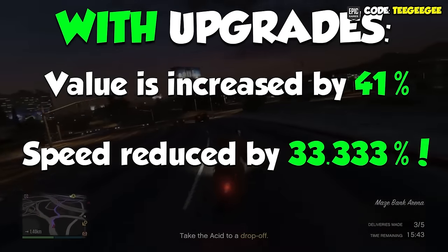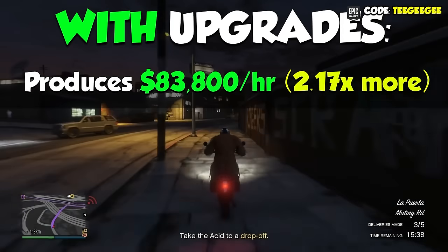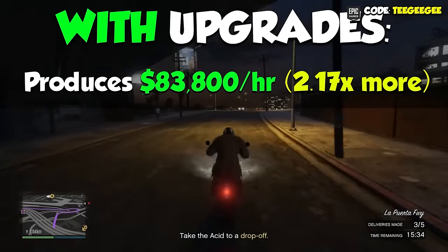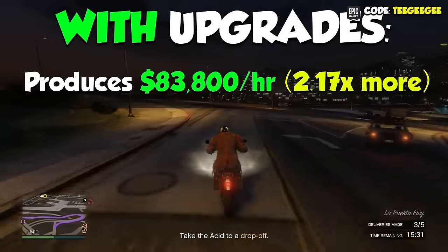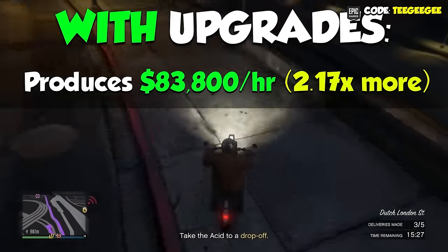Overall, this means not including the price of buying supplies, this business will now make $83,800 per hour. That's 2.17 times more than without the upgrade. But there's also some other benefits as well that make it much more than that 2.17 times increase.